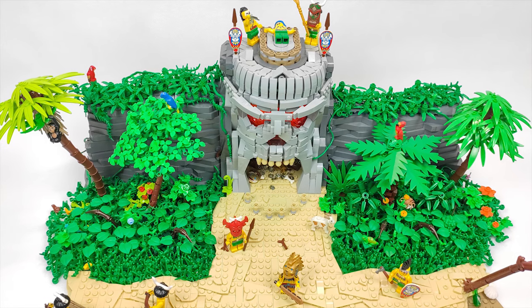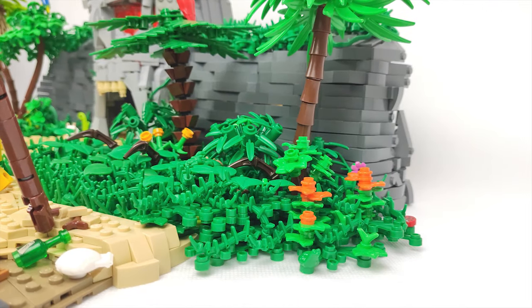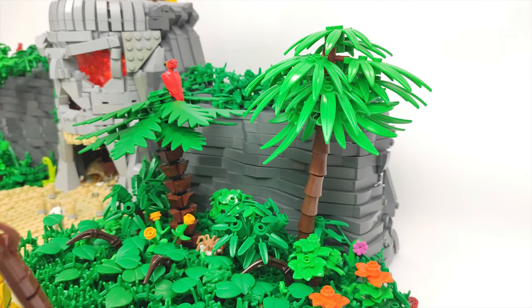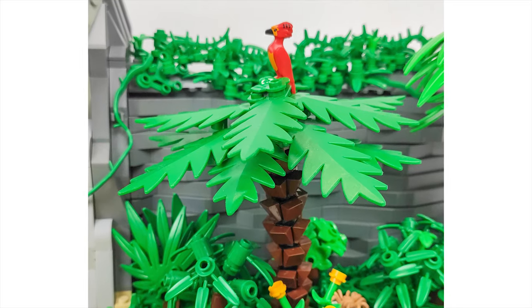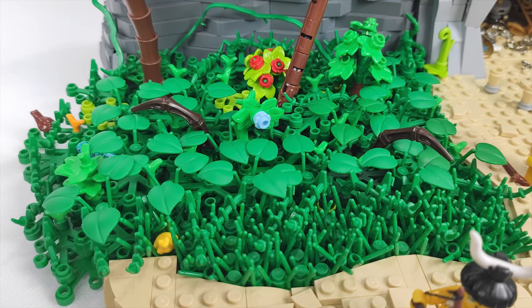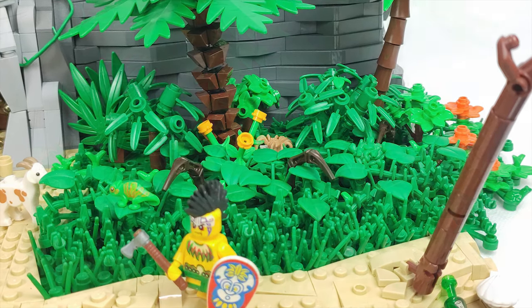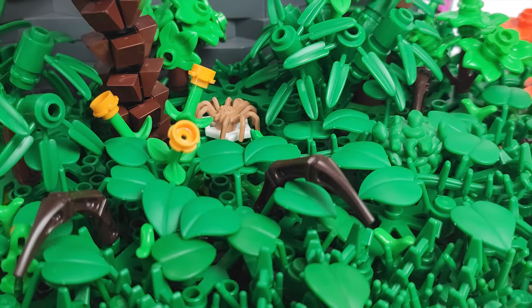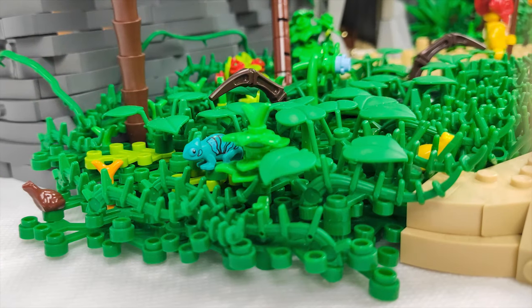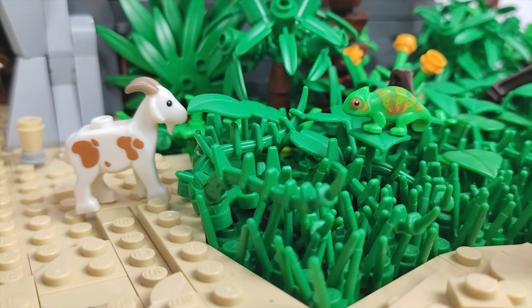As for the jungle, most of it is the same as you could see in the last episode. The trees were not changed at all and I just added some more plants on the ground to fill the gaps and add some more variety to the build. And speaking of the trees, how about a tutorial for the four trees I made for this MOC? Let me know down in the comment section. The left side of the jungle is a bit flat and covered with leaves and flowers, while on the right there are a lot more bushes and vines to make the MOC as asymmetrical as possible. I tried to use as many different parts for the foliage so it wouldn't get too boring, and of course I've added a few animals hiding in the greenery.